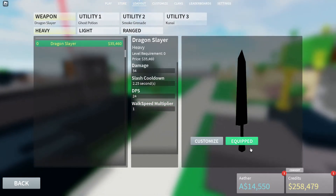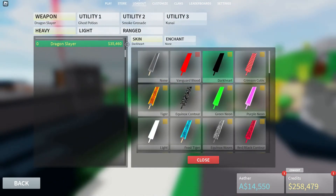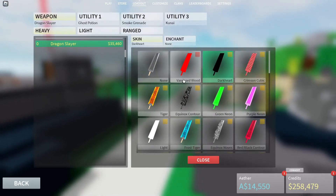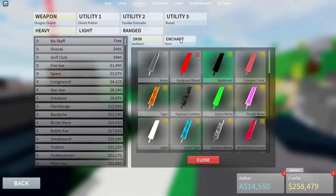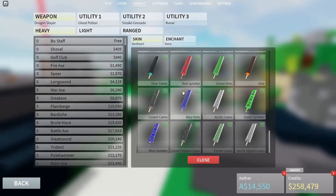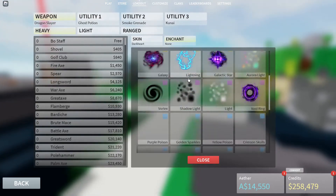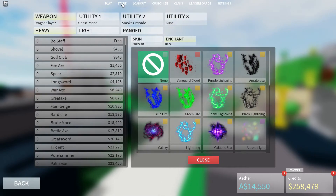In customize, you can also customize your weapons with skins and enchants. You might be asking how you get skins — that's where the store comes in. Look at all these skins, there are so many. There are also enchants which basically float around your weapon. It's kinda hard to explain but I'll show you in-game what it is.